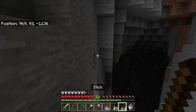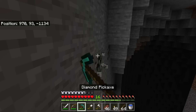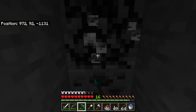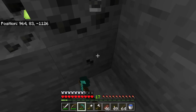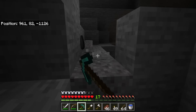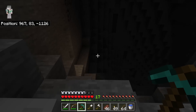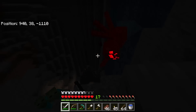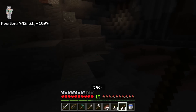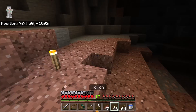Now that I've got a bunch of sticks, I need to get a bunch of coal. Luckily I found this cave nearby. In addition to mining some coal, I also want to get some iron. I want to be able to craft a lot of pickaxes so I don't run out of them while I'm mining. I see copper, but no iron.